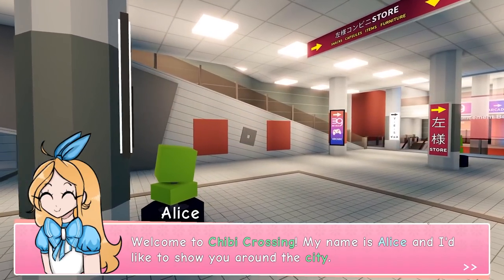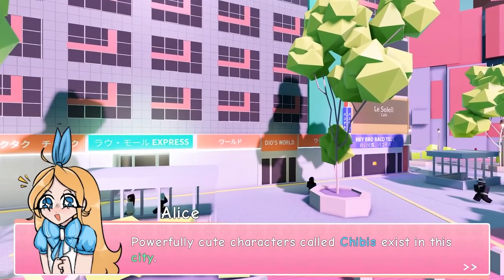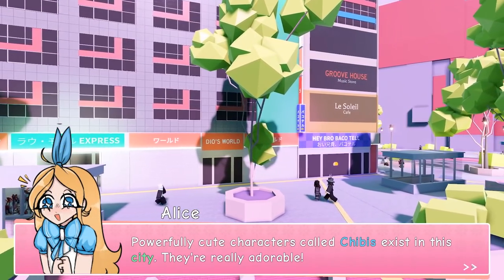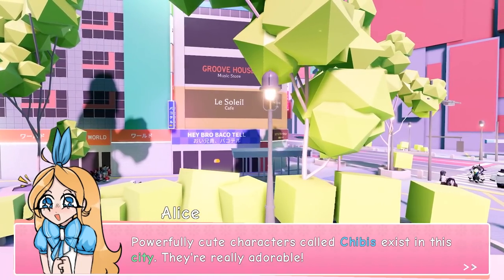Welcome to Chibi Crossing. A character named Alice introduces you around the town - powerful cute characters called Chibis exist in the city, and they are really adorable. The city looks cool so far.